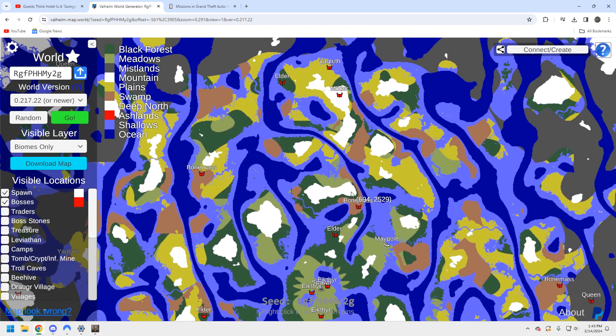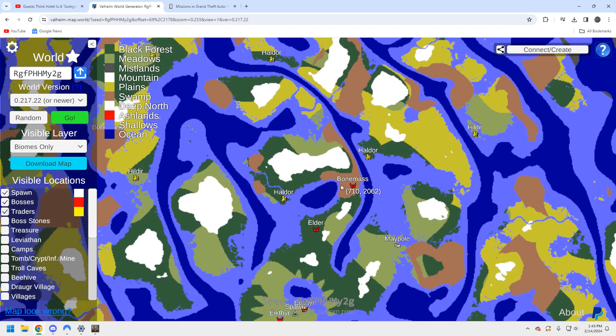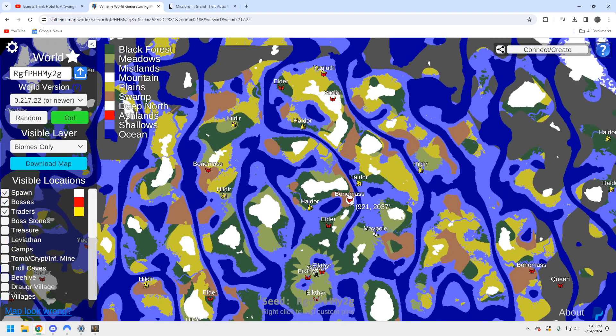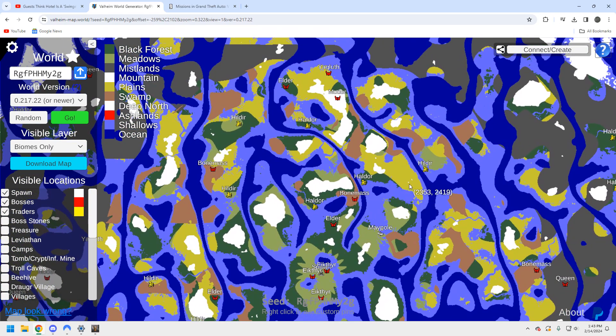As we expand on our look into the seed, these are actually very good biomes — it's not just decent boss locations. Let's take a look at the traders. We've got three Haldors that we can run to: one over here, one here, and one up here. You're probably going to grab one of these two because they're closest. For Hildir, we've got one over here — not horrible, but crossing the plains to get there isn't recommended until you've finished the swamp at minimum.